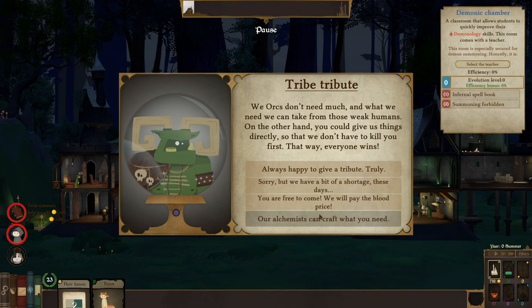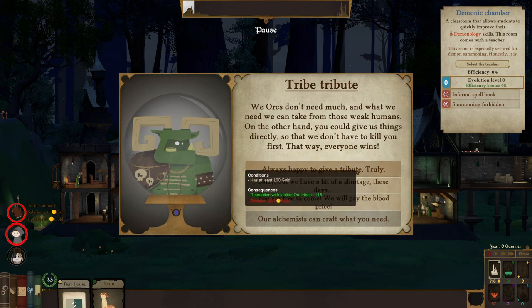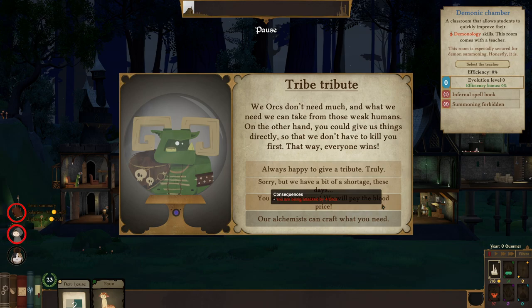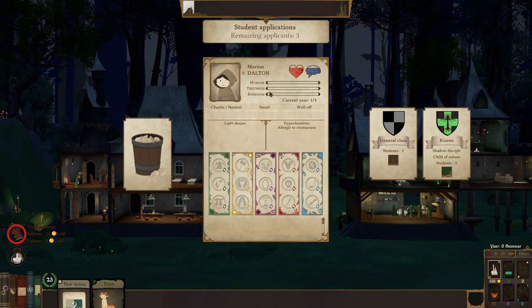Tribe Tribute event: orcs don't need much, and what they need they can take from weak humans — but you can give them things directly so they don't have to kill you first. We can give him 100 gold for a tribe reputation bonus, say go away for minus 10, or get attacked by four orcs and have to fight them off. There's not many of us yet. I'll pay you — get out of here, orcs.